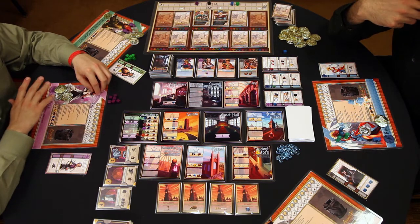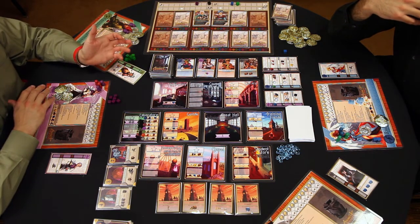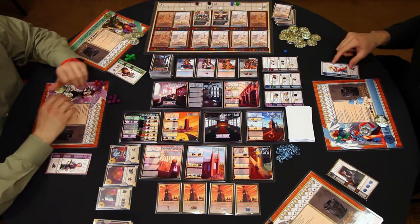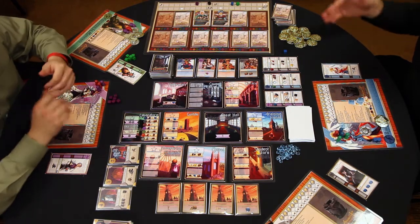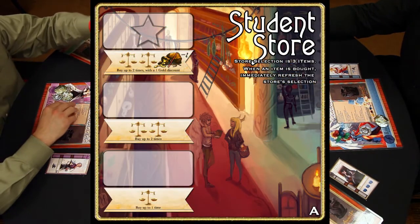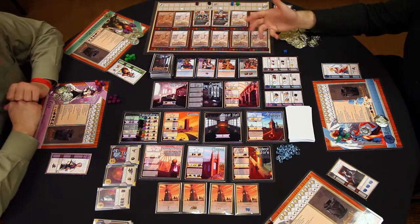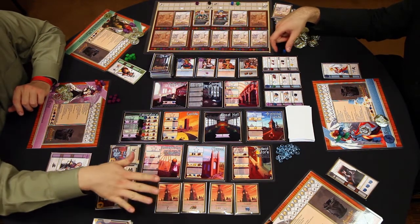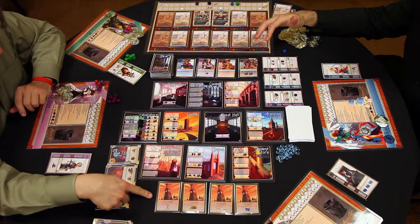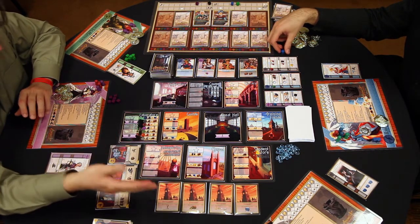The first thing you do is a setup phase where any spells or treasures that you used in the previous round, you will refresh them so they're available for use this round. Certain rooms of the university might have some kind of setup, like you might have to put out new items for the student store, or new spells, or new supporters for the council chamber. You will also return the bell tower offerings. These determine when the round ends — when the last bell tower card is taken, that is when the round ends. So when a new round begins, you will put these cards back out.